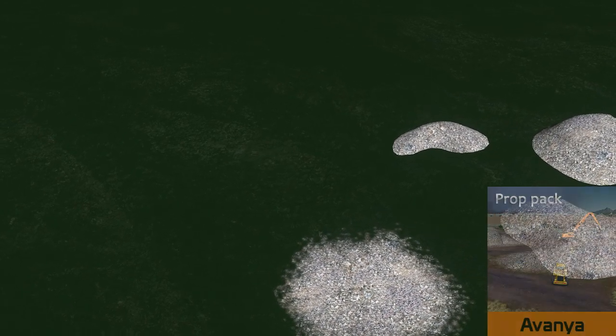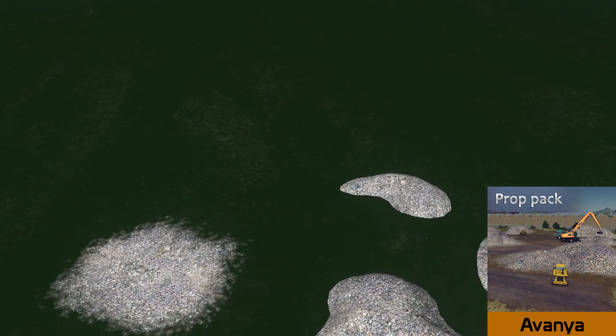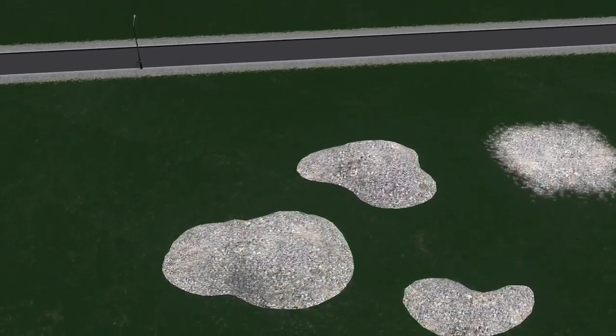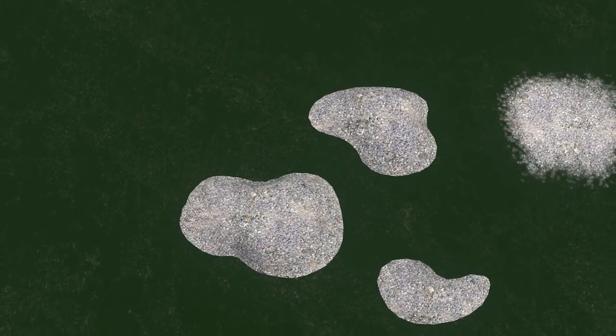Up next we have a pile of garbage by Vanya — and I'm not talking about the quality of the design. These are actual piles of garbage, available both as a decal and as props. Perfect for blending into landfills, run-down areas, or building sites.